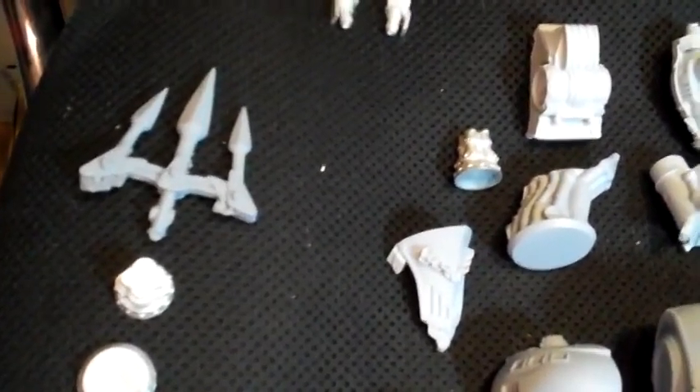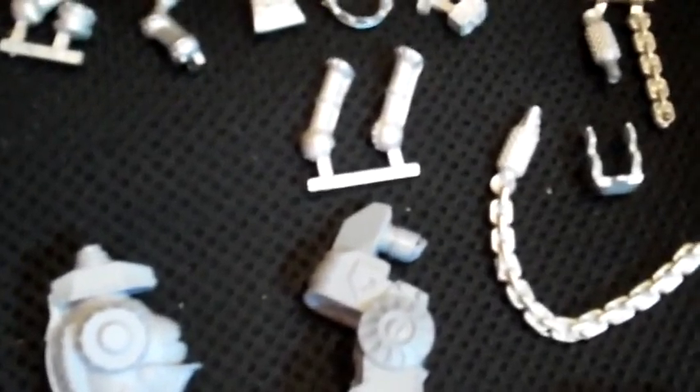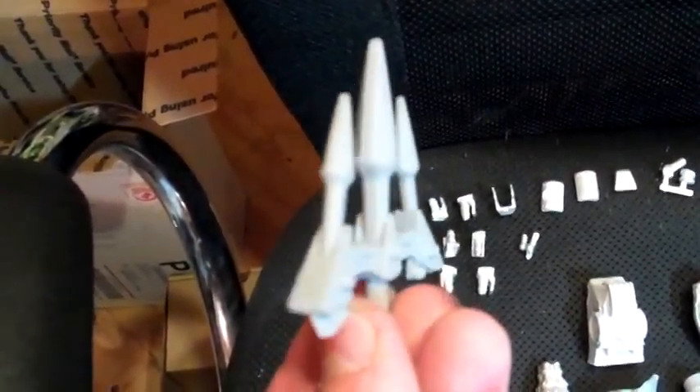Here are all the metal pieces — a lot of them. I don't know exactly what they all are: there are greaves, there's the chain, there's the top of the smokestack or the boiler apparatus, what I'd call the crown, the chain that goes to the giant harpoon gun — the trident — there are the broadsides, the guns that go along the chest. And this harpoon arm is ridiculous — look how large it is. That thing is massive.